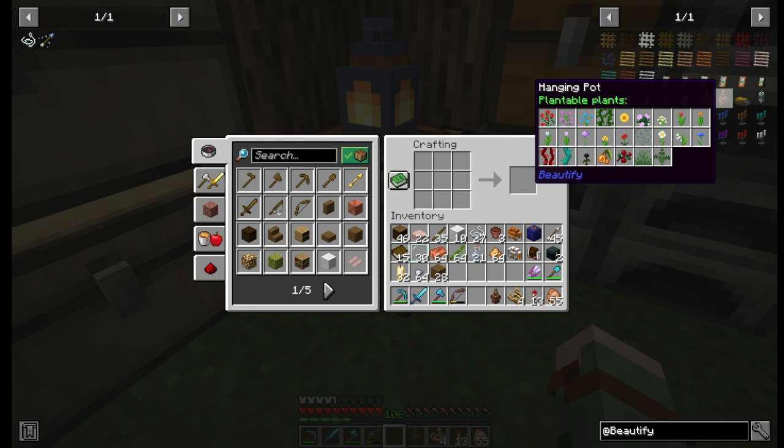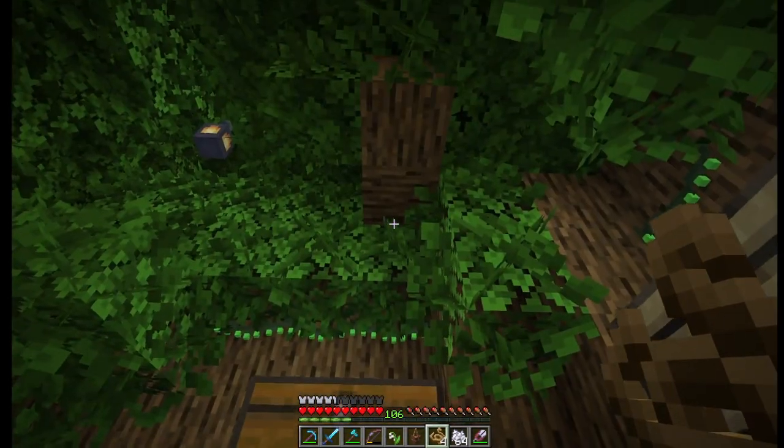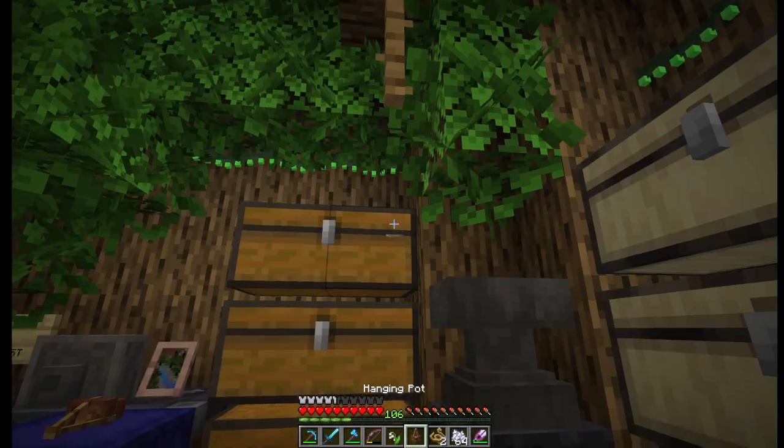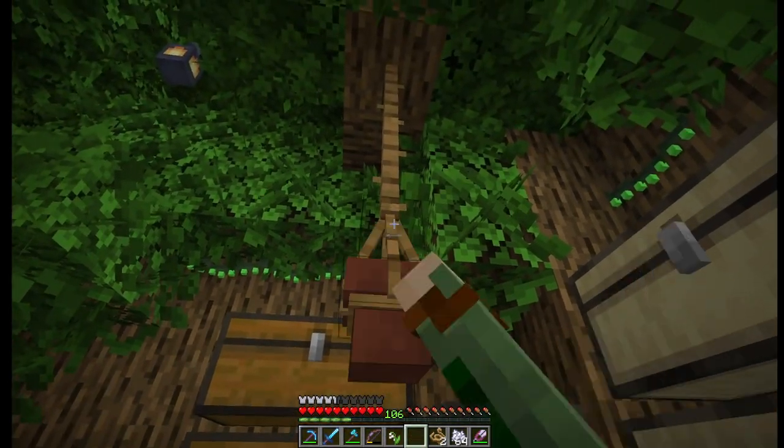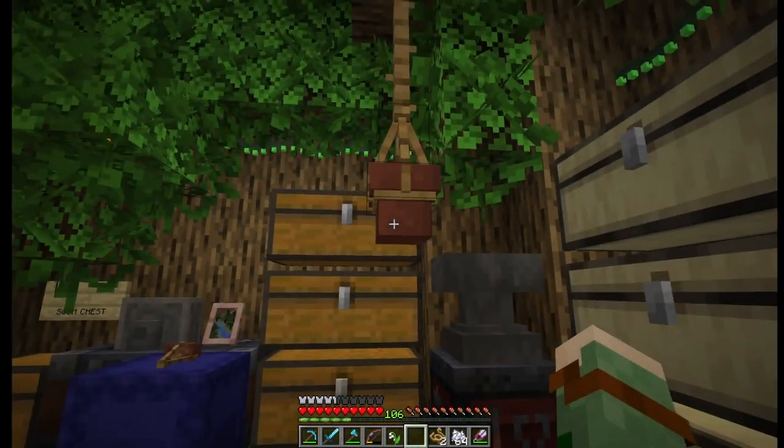It also says to hold Control for a list of plants that you can put into the pot. I'm on a modded server and have found a few more plants that work, so be sure to check out any other plant items you have available to see if they'll also work in this pot. Now I've got my hanging pot and I'm going to hang it here from a couple of ropes, like that. And I won't bump my head on it, which is always good.